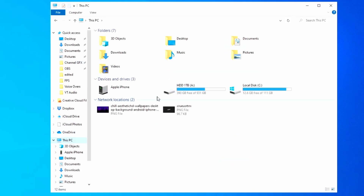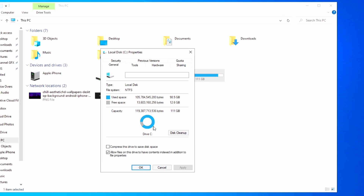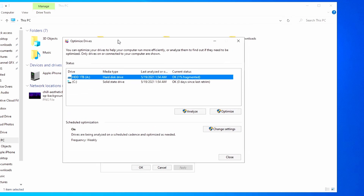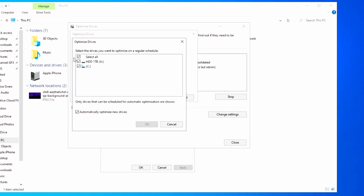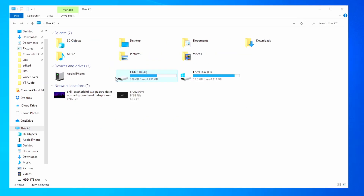Now we want to defragment our drives. Go back to This PC, right-click your drive, go to Properties, then the Tools tab, and hit Optimize. This is the defragmentation tool built into Windows 10. Click on the drive you want to optimize and let it run — it may take a minute. You can also set a schedule under 'Scheduled Optimization': turn it on, set the frequency to weekly or daily, select all your drives, and hit OK so it runs automatically.